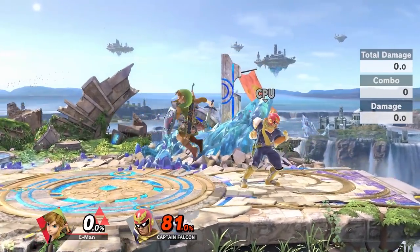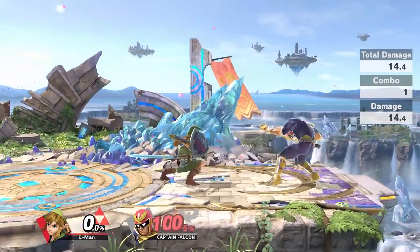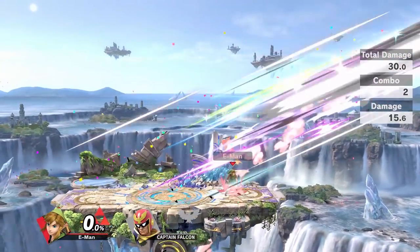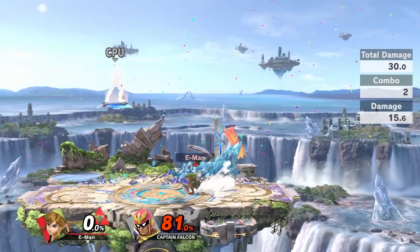Just pressing the air dodge button by itself will still cause you to get hit. Almost true combos are still very valuable because in Smash 4, you can use neutral air dodges to escape most situations. A lot of players coming from Smash 4 will still just mash air dodge out of habit when they're being attacked, so these combos will hit them. Alright, let's get to it.